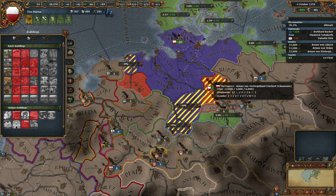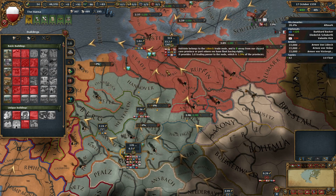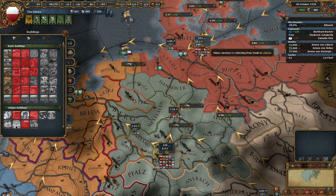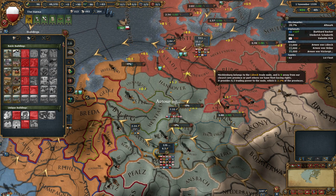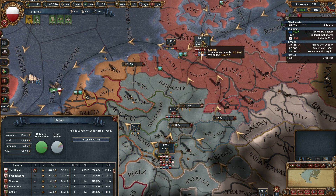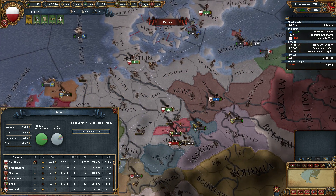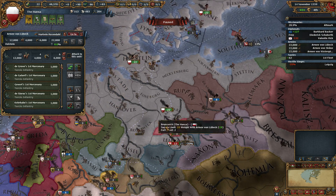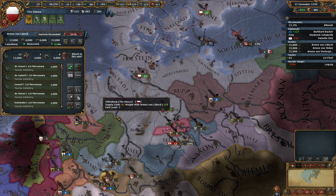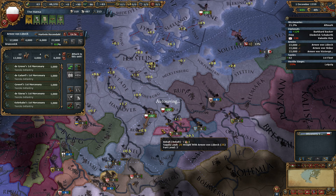Because right now we pretty much control every little bit of trade power over here. Brandenburg is actually the next one. Leipzig revolted — how about that? I wanted to send my army there and I forgot. I'm going to let them attach to my army; they should get here. Apparently I'm wrong — France, I'm going to maintain the diplomat.